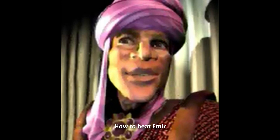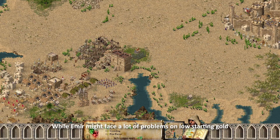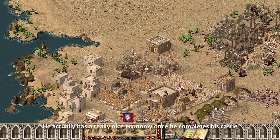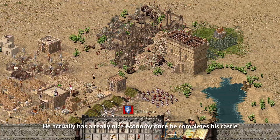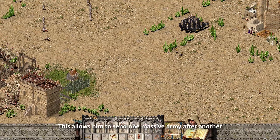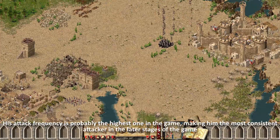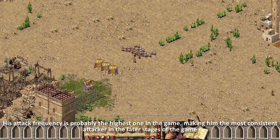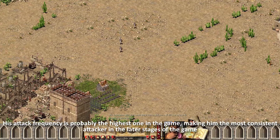How to beat Emhyr? While Emhyr might face a lot of problems on low starting gold, he actually has a really nice economy once he completes his castle. This allows him to send one massive wave of army after another. His attack frequency is probably the highest in the game, making him the most consistent attacker in the later stages of the game.